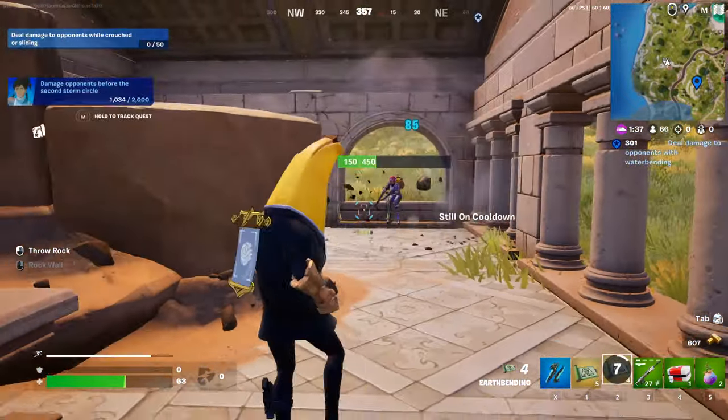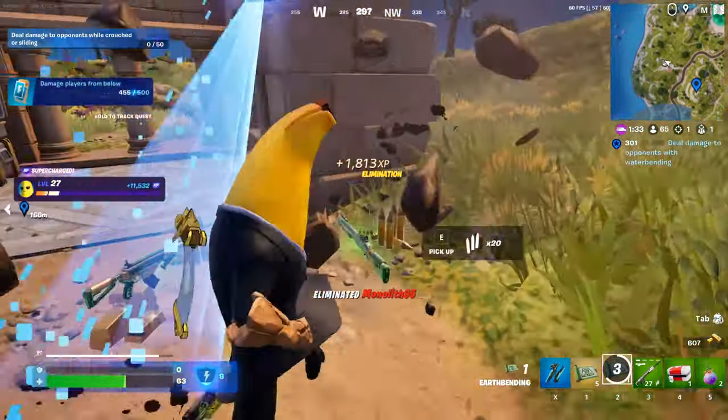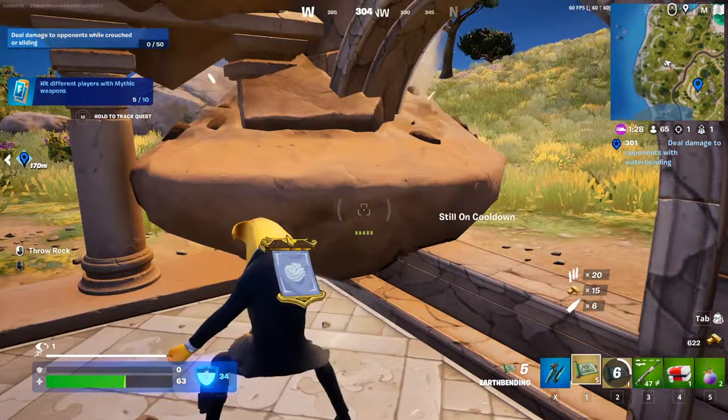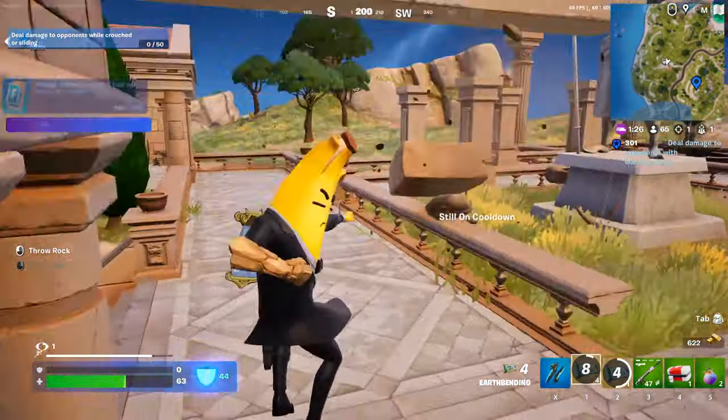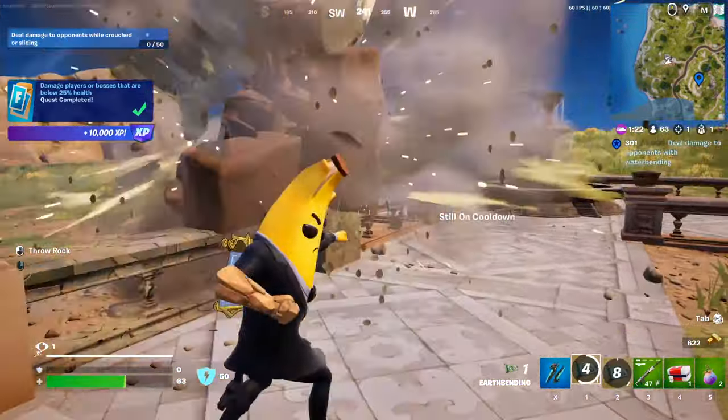Then we're gonna throw the rock at this guy. You can left-click as well to destroy the walls. So this would be the best way, and you get two of them on top. Yeah, this is literally the best way to destroy stone structures.